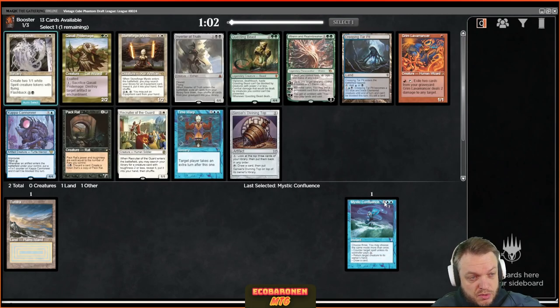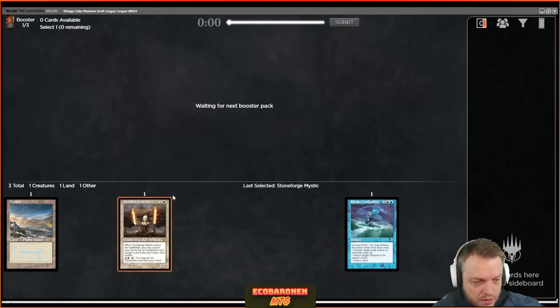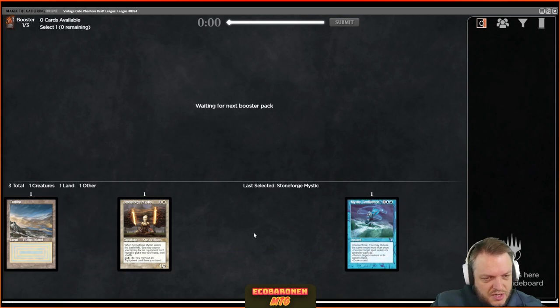Here's a Stoneforge Mystic — could be a cool early pick. There's a Time Warp, but I'm not super high on that card especially with a five-drop already. I don't have any artifacts from my first two picks so I'd consider Kappa Cannoneer, but let's try Stoneforge — I haven't drafted that card in a while outside of picking it super late. If things pan out, we'll have a sweet stoneblade control deck just like old times in Legacy.